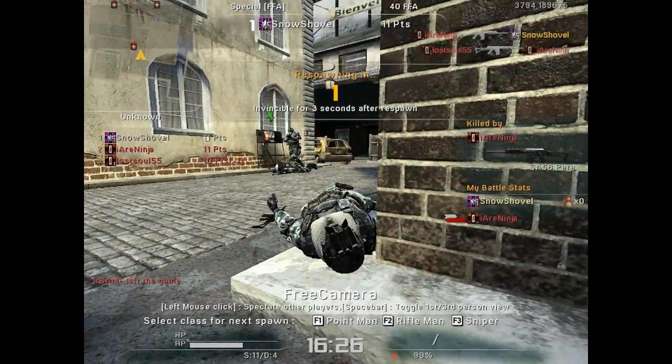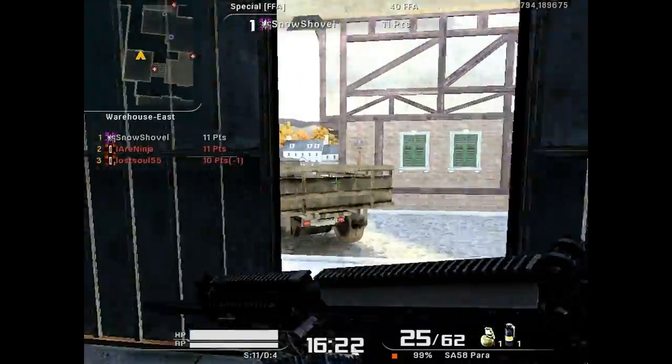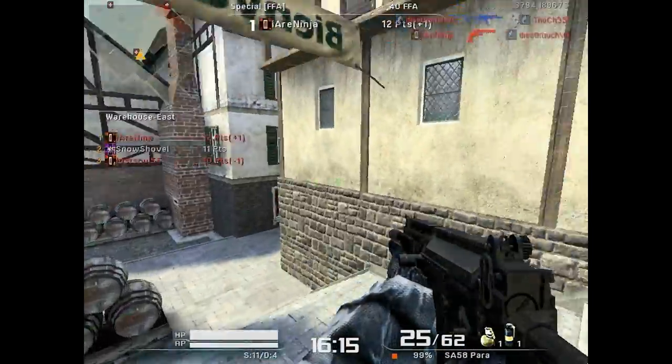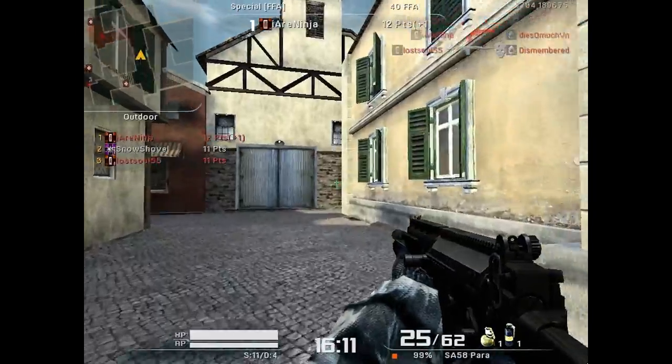Another problem I notice is that people burst fire — which I mentioned earlier. You should never burst a Para unless you're in their face. If you're not in their face, you should not be bursting the gun — you should always be tapping the Para.